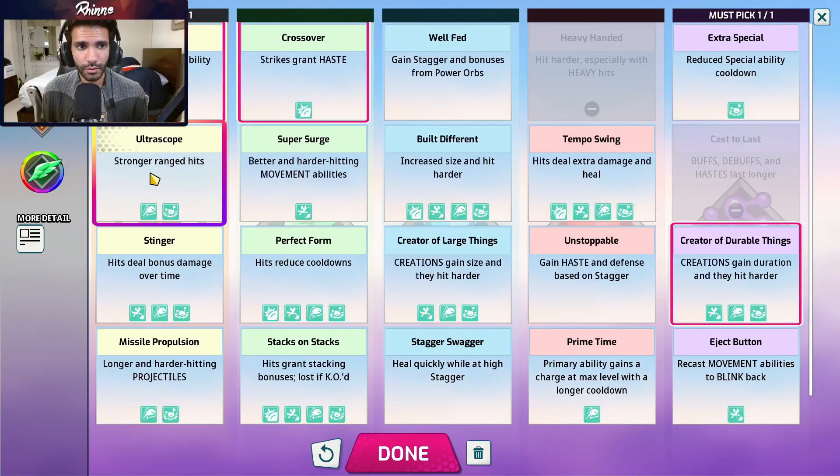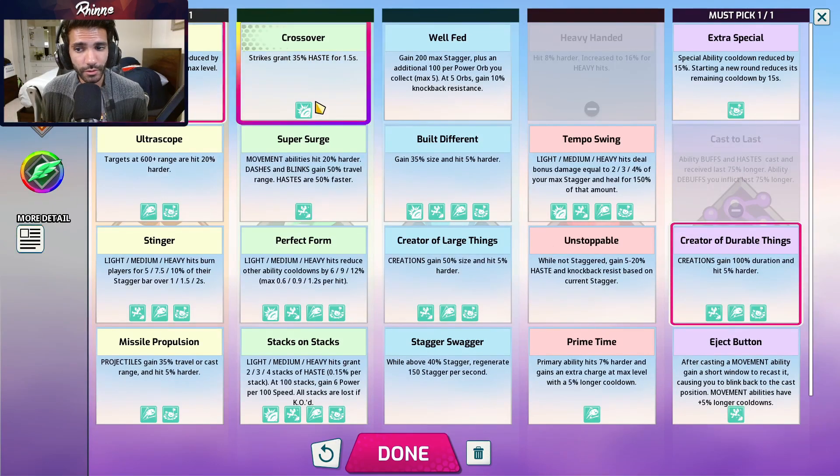Next up is Juno — I haven't actually played her, so I just grabbed the meta build with no commentary. It seems like you go rapid fire, crossover, and creator of durable things. Rapid fire so you can throw more of that single blob out for snipes or passes. Crossover because she's a scoring character who wants speed to pass to herself. Creator of durable things so your slimes last longer — though people are going to step on them anyway. Don't play Juno currently, that's all I have to say.